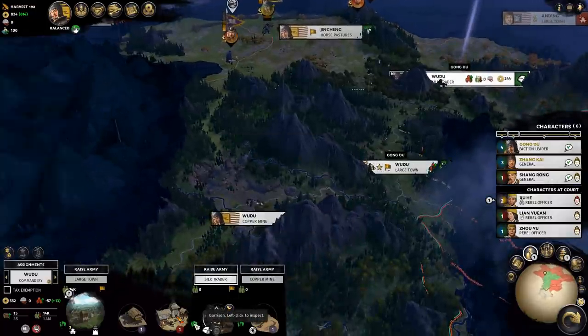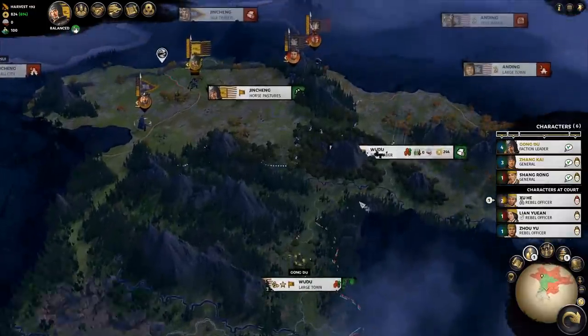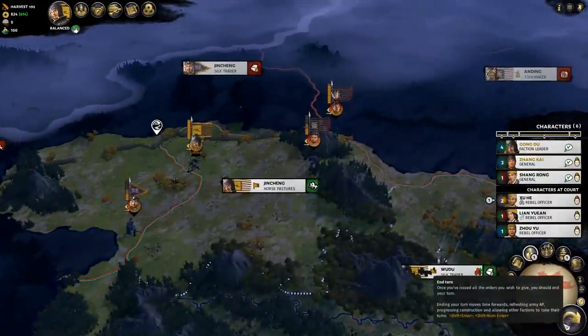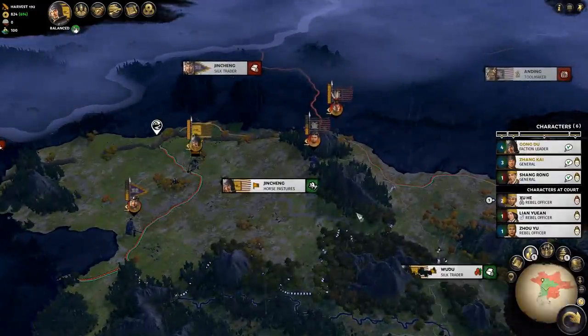This doesn't even have walls so it's a Soap Trader anyway - it doesn't matter. If he goes this way I'll probably cancel this upgrade and build something else because it'd be a waste of money. Let's find out - there's not a whole lot else I can do.